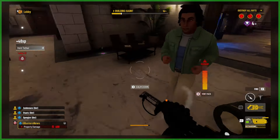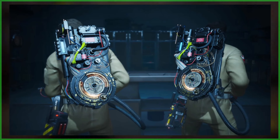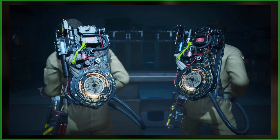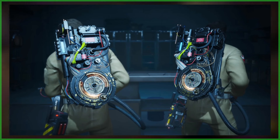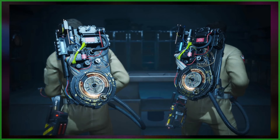There are also new cosmetics, starting with Gear Shells for both the Proton Pack and Particle Thrower. These should look pretty familiar to anyone who's watched Ghostbusters Frozen Empire, being based on Phoebe Spangler's brass-infused Proton Pack.